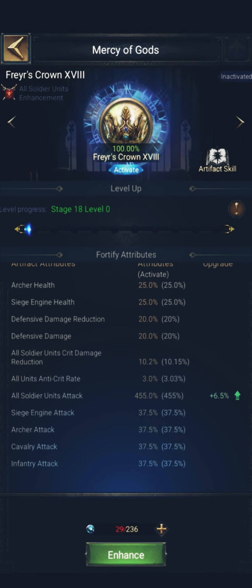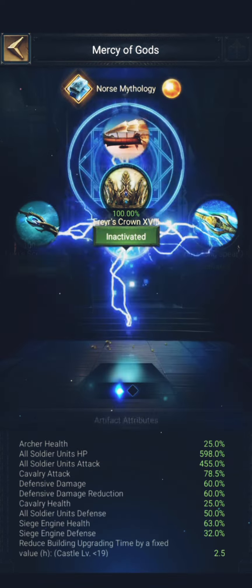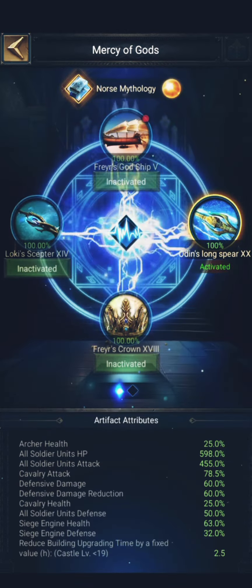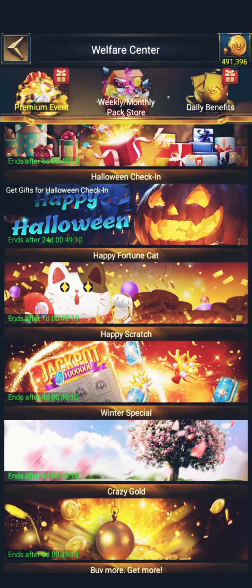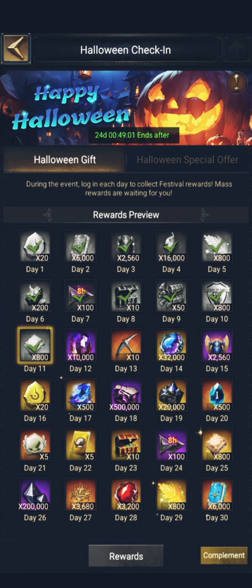And this goes the same for solo risk attack. You just buy these items for minimal prices from the happy fortune cat event. I think the next happy fortune cat event will be cheaper too.